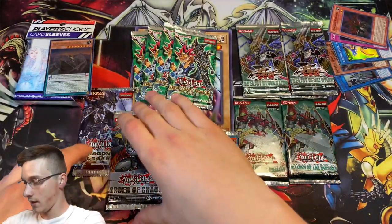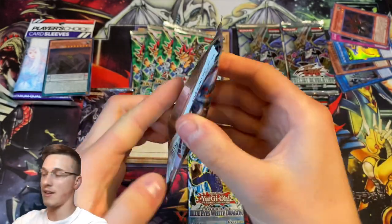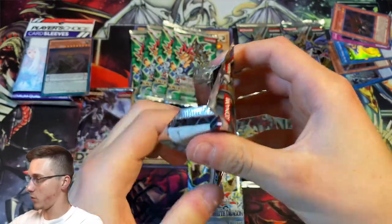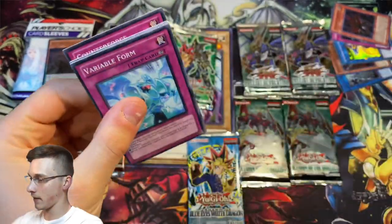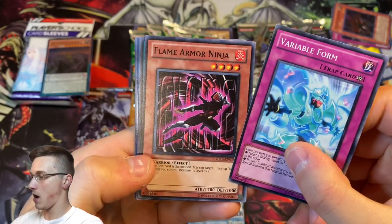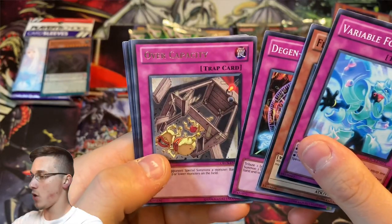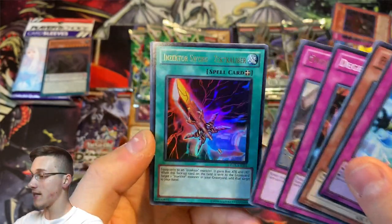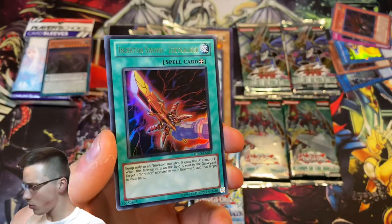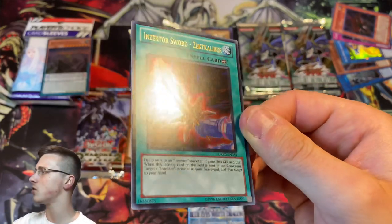We'll go for Order of Chaos next, with Chaos Number 39, Utopia — that's one that I do know, comes in Ghost Rare and Ultimate Rare in the set as well. Let's see what we can get: Variable Form, Flame Armor Ninja, Photon Trident, Degen Force, and Over Capacity. Oh, an Insecta Sword — Zect Calibur! So another ultra rare, guys — back-to-back ultra rares!